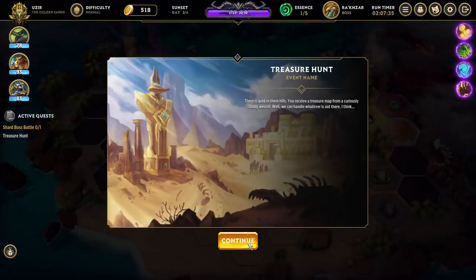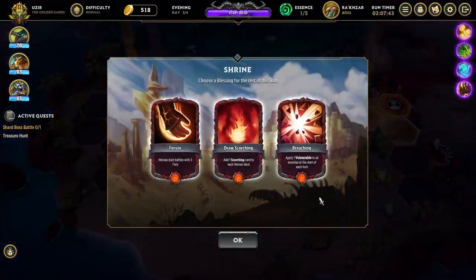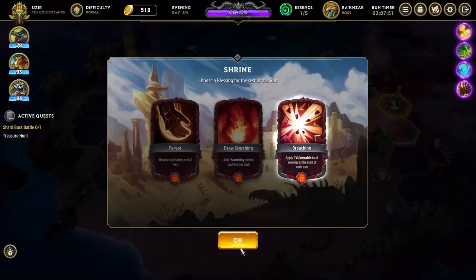Golden in our hills. You receive a treasure map from a curiously shady weasel. We can handle whatever's out there, I think. Instead, we get this — apply vulnerable to all enemies at the start of every turn. I like that.